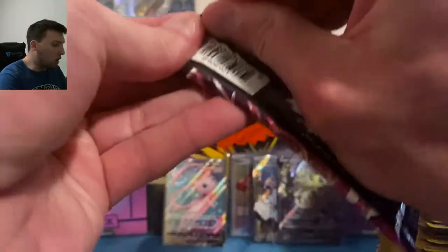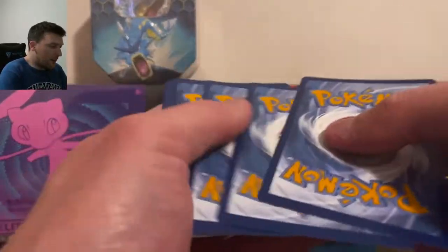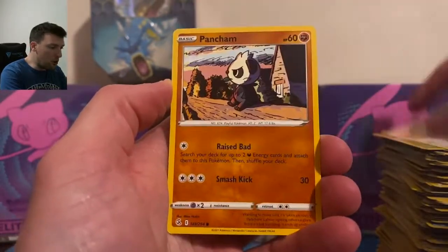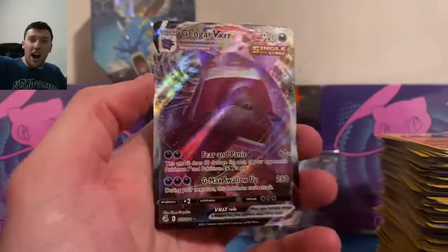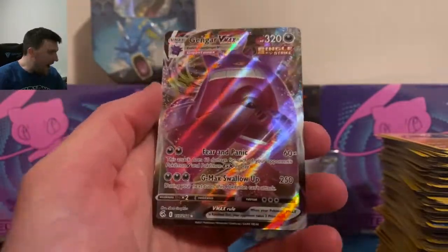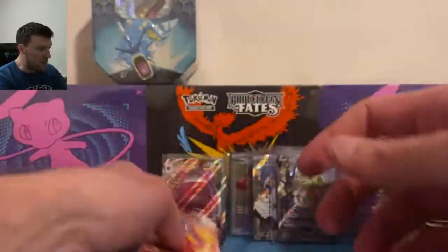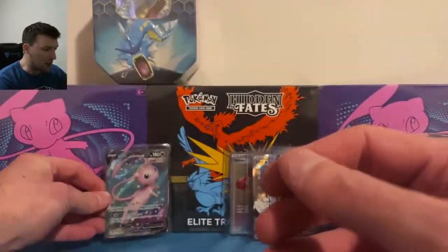Leaf energy, Sharpedo — Heliolisk, Dunsparce, Pamplor, Swadloon, Skarmory, Jynx, Mantine, Boltund in reverse — Obstagoon regular holographic! Last pack magic, do apologize for the random bits of lag. Psychic energy — Alessa's Sparkle, Sizzlipede, Klefki, Pansage, Wooloo, Pancham, Melmetal in reverse — closing us out with a Gengar V Max! Great way to close this booster box. Gengar V Max — we will take that all day long. Quick recap: nice V cards, Cinderace V Max, Gengar V Max, Mew V full art.